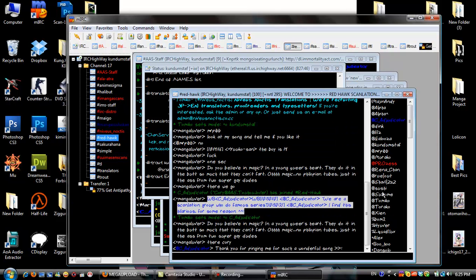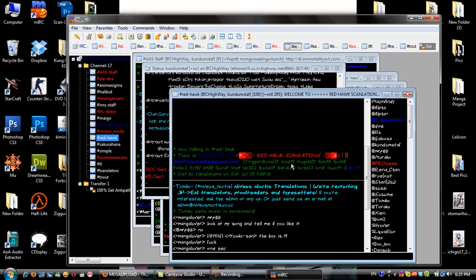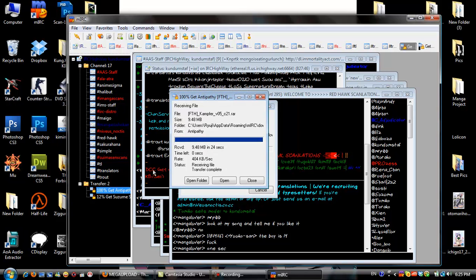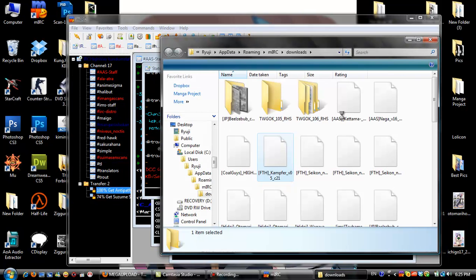Let's say you want to download something from a record like SWOT. Type SWOT, use the channel trigger, and just wait for it. After you finish downloading, you can open the folder — settings may vary.